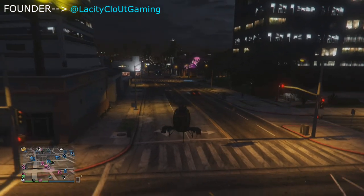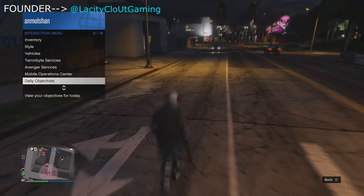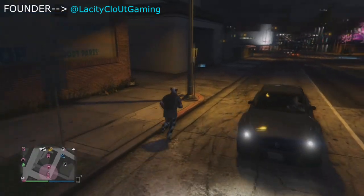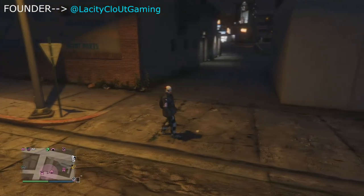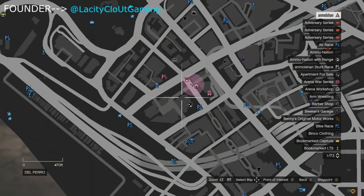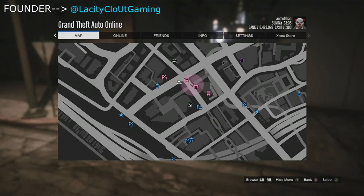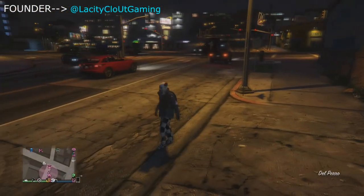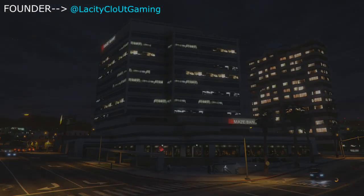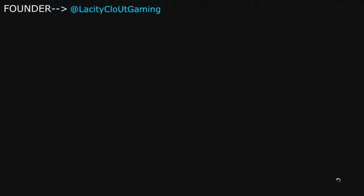So basically, what you guys wanna do is land in front of your CEO tower and request your anti-aircraft. Once you request your anti-aircraft in front of your CEO tower, all you wanna do is wait till it spawns. As you can see here, it spawns right behind me, right beside my Buzzard. I look around just to locate it.